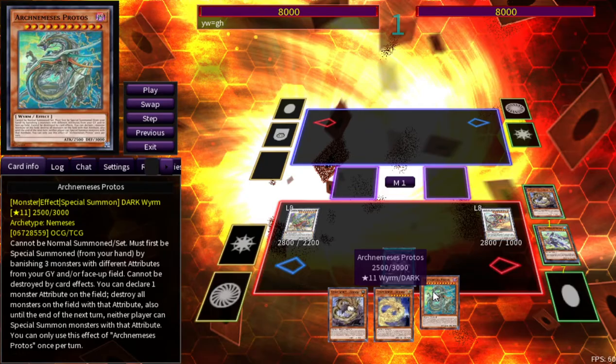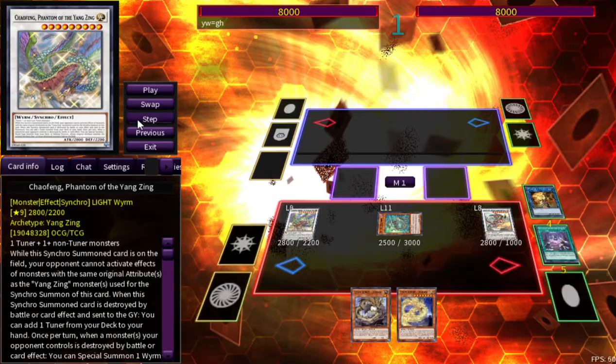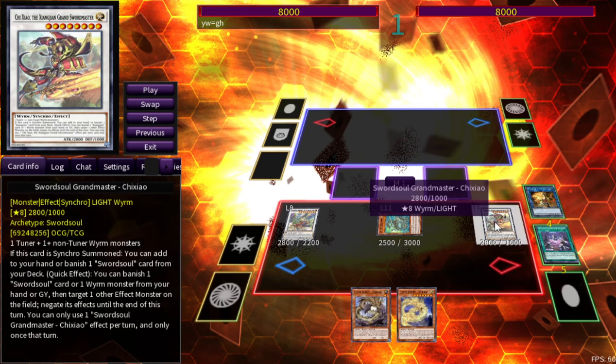Protos can't be destroyed by card effects, of course. The key effect is: declare one monster attribute — destroy all monsters on the field with that attribute, and until the end of the next turn, neither player can special summon monsters with that attribute. As you can imagine, that is quite good, especially against Invoked. We declare Dark, which shuts down so many archetypes. That's the full combo — hopefully it helped you learn the more obscure interactions. Most people know Grandmaster, but seeing all the Ten Yi stuff is pretty cool. That's gonna do it for today's video — see you guys next time, sorry if I was all over the place.